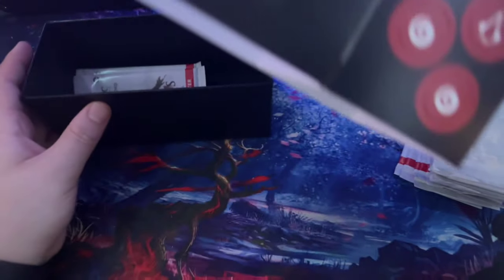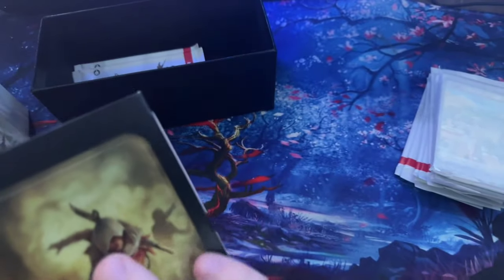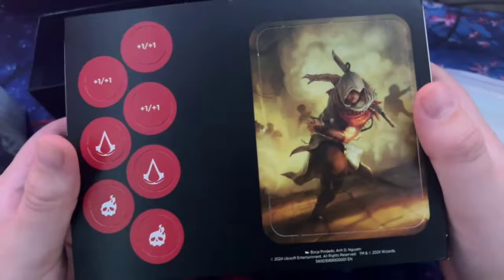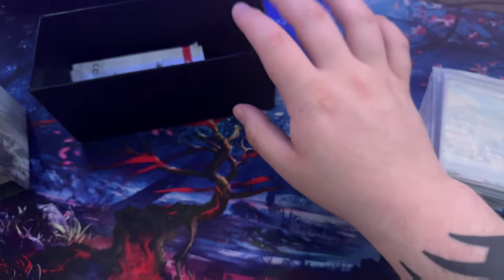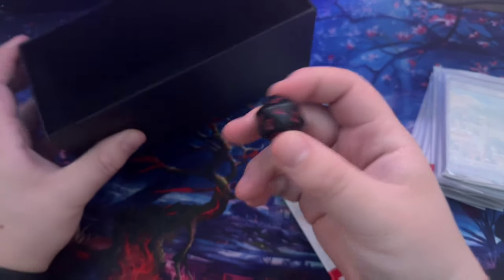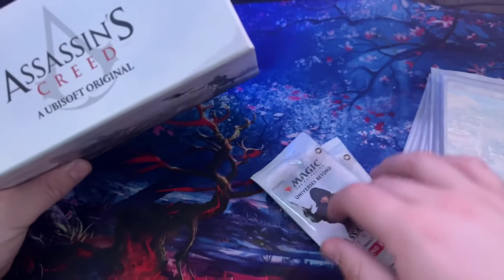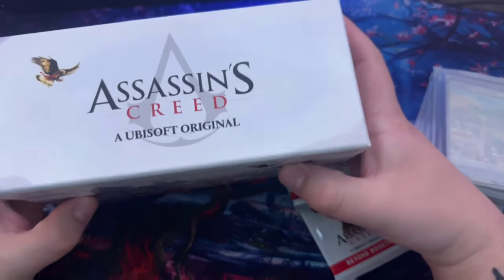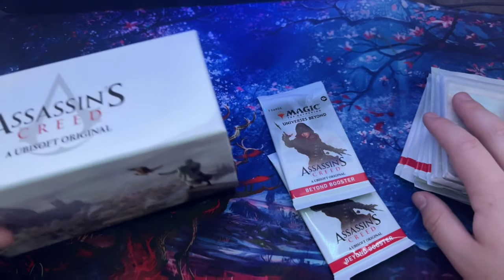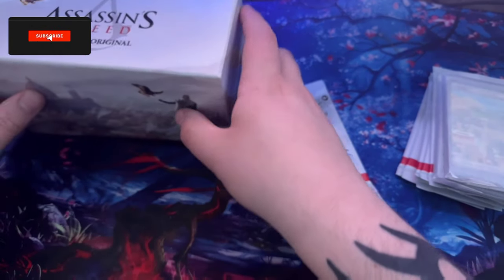We also got some counters — a bunch of life counters, plus one plus one. Nice. A bunch of pop-outs here — I guess those are the art-style cards. There's another two beyond boosters in here. And here's the spin-down life counter. I didn't know that's how it came with this actually. It's a nice way to store your cards and everything. Definitely going to put it to use when we open up the other ones.